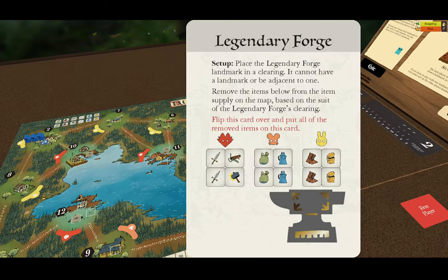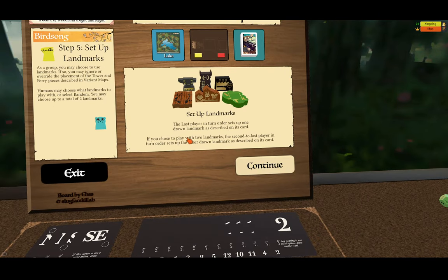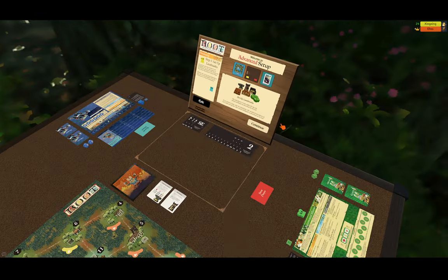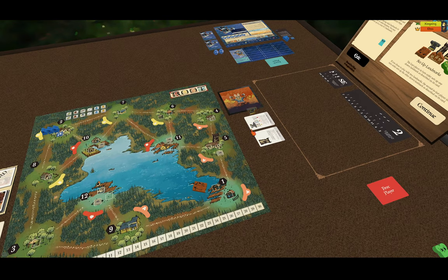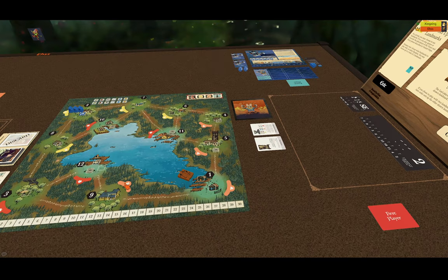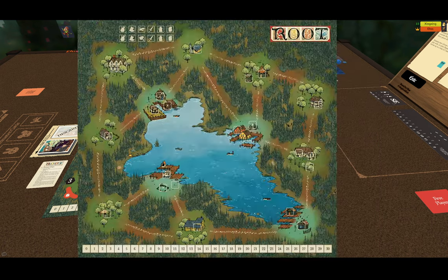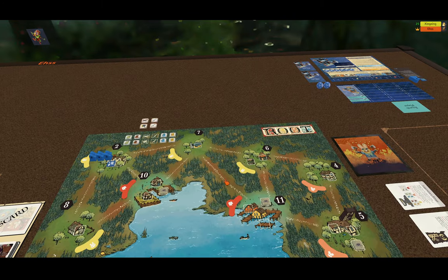I can choose where to put the legendary forge next because I'm the next player, and according to this rule, this is the order in which we get to put them on the map. I will take the legendary forge and place it in a clearing — it cannot have a landmark or be adjacent to one. It's a fox clearing, so I get to take all the fox items — the two swords, the crossbow, and the hammer — and put them on the legendary forge. They live here now.